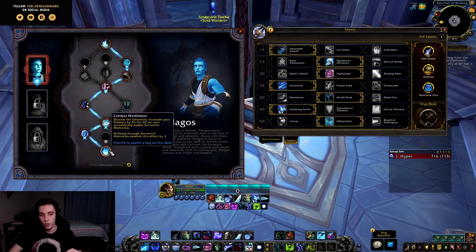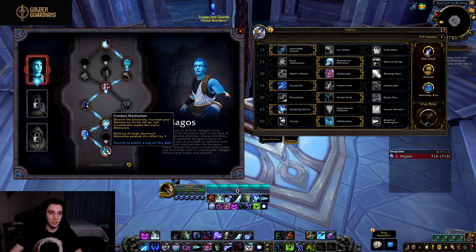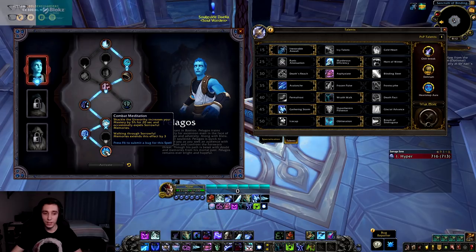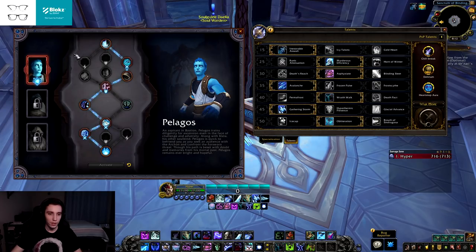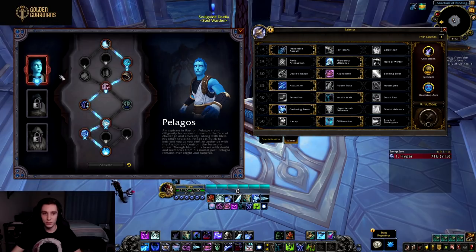In the last tier we have Combat Meditation: Shackle the Unworthy increases your mastery by 5% for 20 seconds and occasionally expels sorrowful memories — walking through them extends this effect by 3 seconds. If you play around Shackle correctly you essentially get permanent 5% mastery uptime, which is decent, but compare it to the Night Fae one that fluctuates between 7% and 10% mastery and requires way less micromanagement. Overall Pelagos is alright for an Obliteration build but I don't see it being used much in PvE.